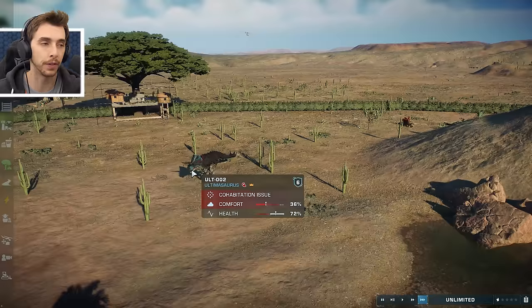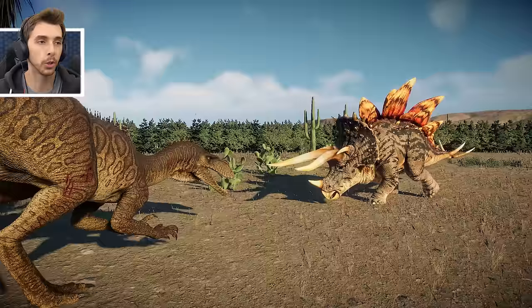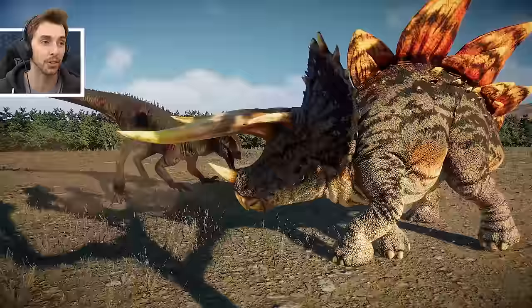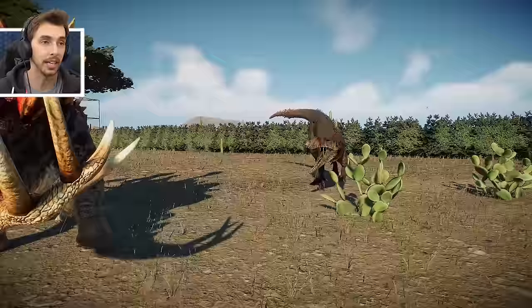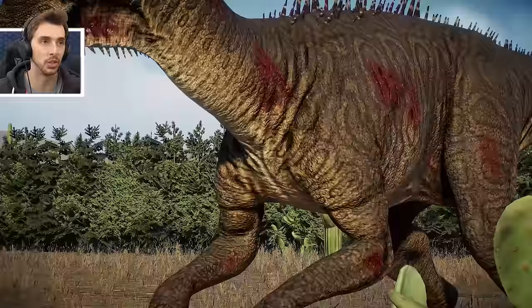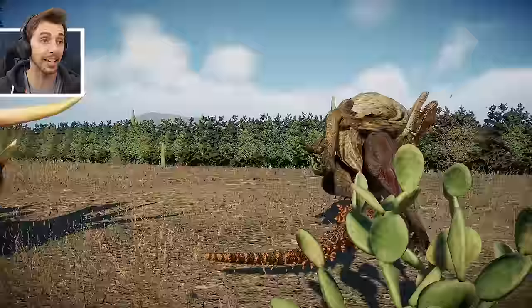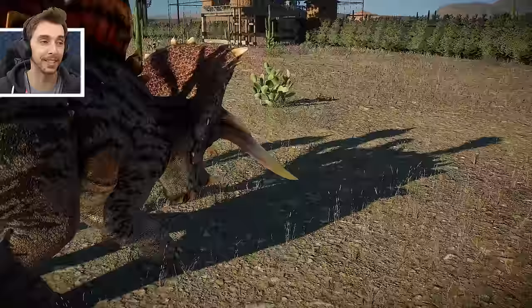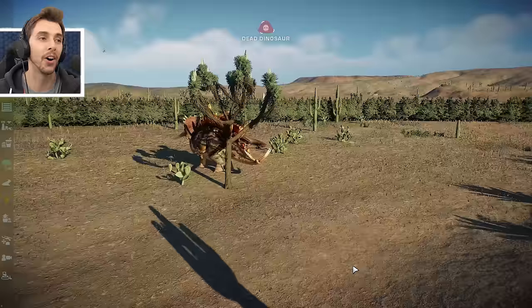Has this secured the victory for Stegoceratops? Or has it pipped the Ultimasaur's fighting record just above? Call it fate - with 60% health, Goji's taking on Stegoceratops. Is it going to lose and give Stegoceratops this well-needed victory? I think that's it - crumpled! Defeated by Stegoceratops!